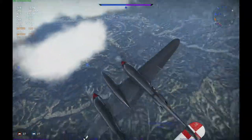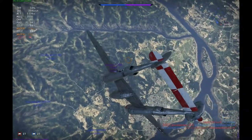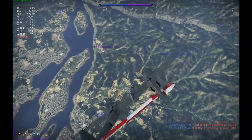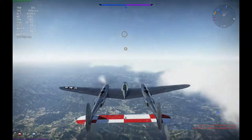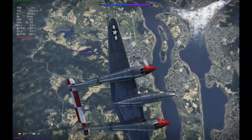I think I'll stay up here a little bit and eventually boom and zoom down when an opponent is near enough. There we have the first customer for today. I think I'll switch to the other I-185, but it's kind of a bad angle, so I'll climb back up, zoom climb back up, and do my next pass right now.